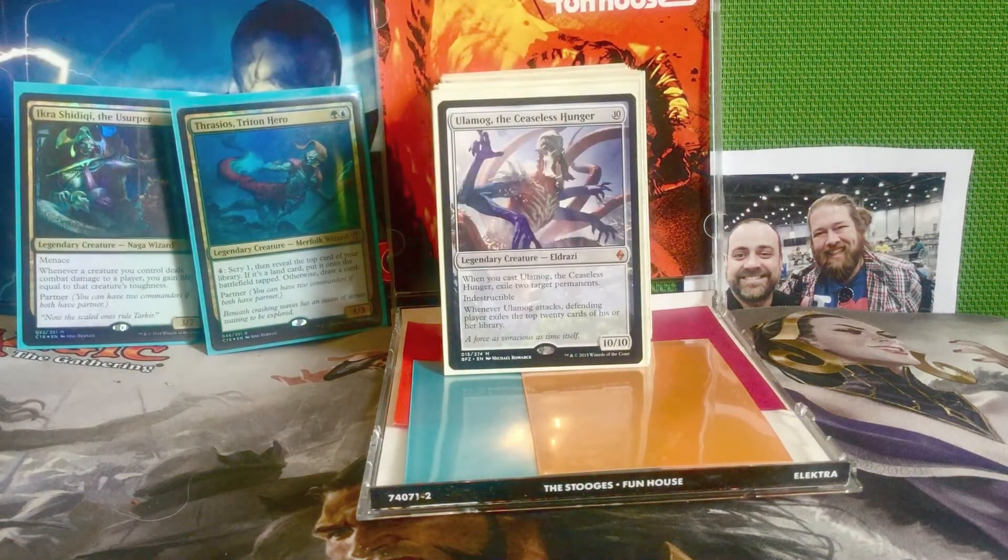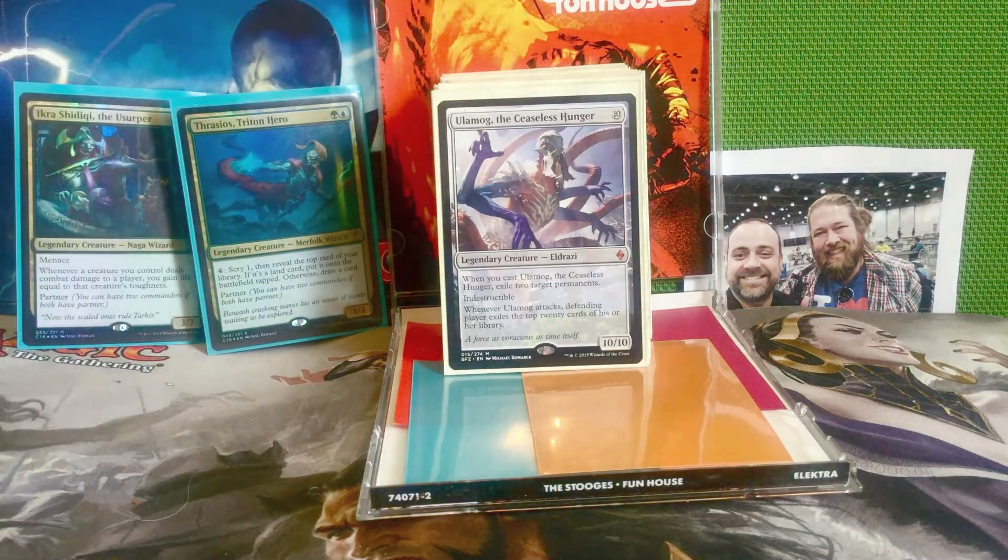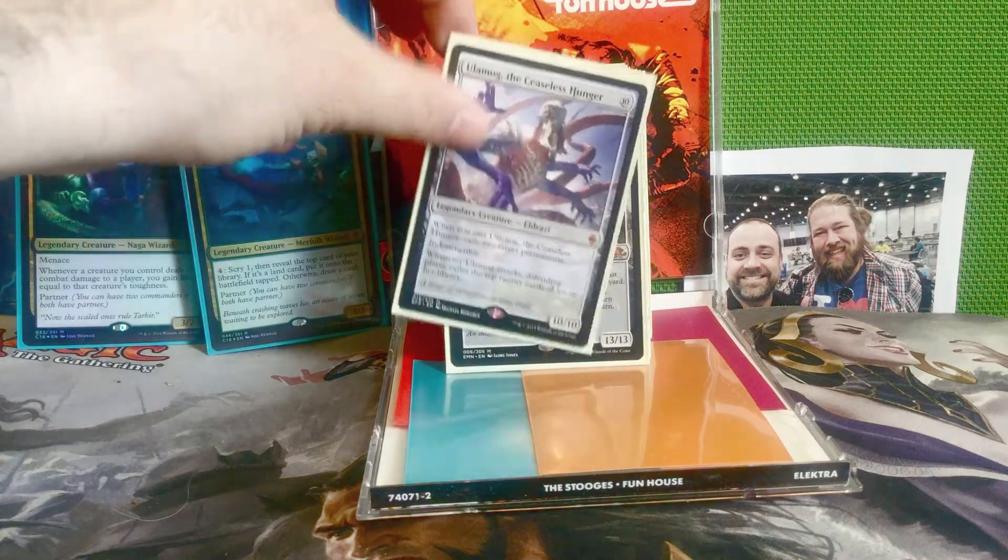Next is Ulamog, The Ceaseless Hunger — 10 mana for a 10/10 Eldrazi. When you cast Ulamog, exile two target permanents. It has Indestructible. And whenever Ulamog attacks, the defending player exiles the top 20 cards of his or her library. This is a way we can mill and also great for removal — exiling two target permanents on cast. That trigger goes on the stack as soon as you cast it, before it can even be responded to with removal.